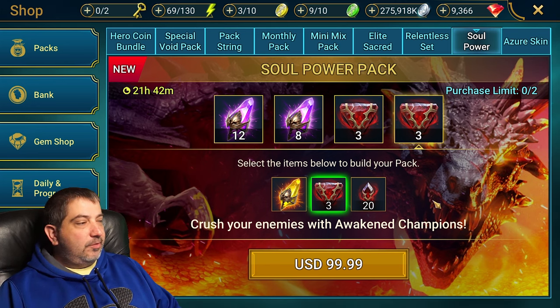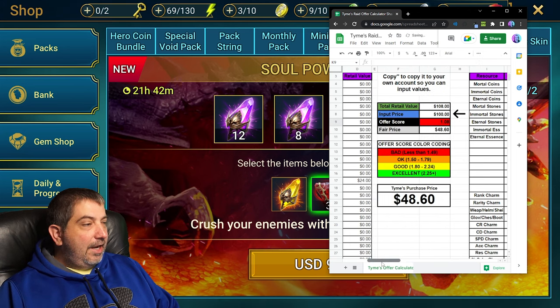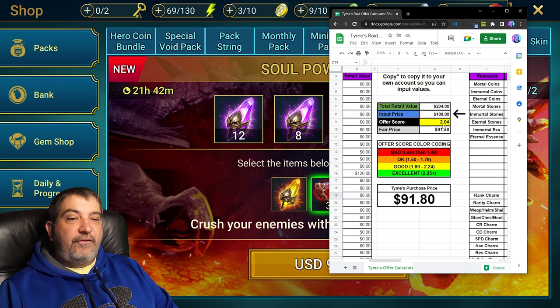So right now this would be the maximum value you could extract from this package. We know it's being sold at $100. The maximum build — 6 immortal stones and 20 void shards — gives us an overall offer score of 2.04, landing only in the yellow, meaning it's good but not excellent.